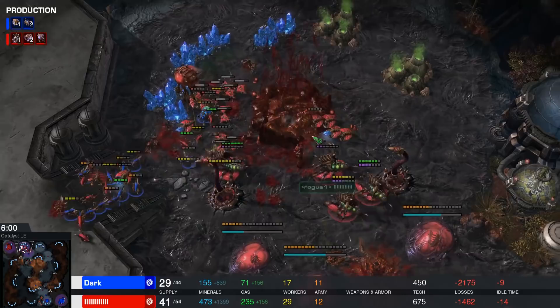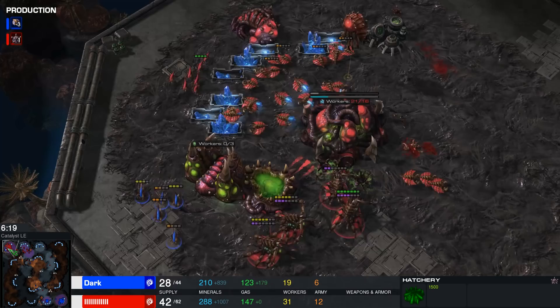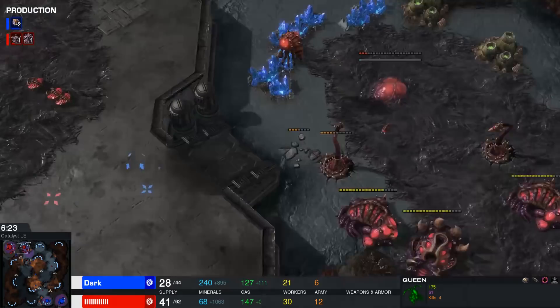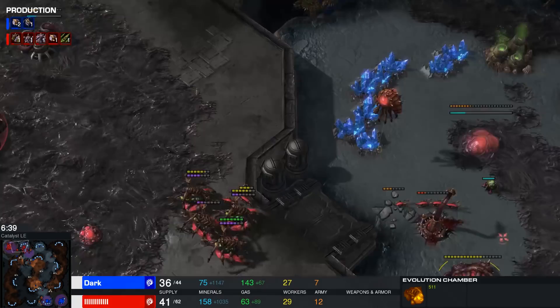A couple of drones end up dying at the natural location too. Dark sneaks a lot of Zerglings into his opponent's main base, trying to deal as much damage to the opposing drones as he possibly can. The hatchery was sniped. But while there are still a lot of drones available for Rogue, Dark has now finished up his own natural expansion and has started droning it up. I wonder if Rogue actually meant to transfuse that base. There's only so many things you can do — he started an Evo there to try to put up like a second wall, but it never really went up. The Zerglings just streamed in immediately and he had half a second to decide where to spend his transfuses. I really feel like he should have transfused that base.